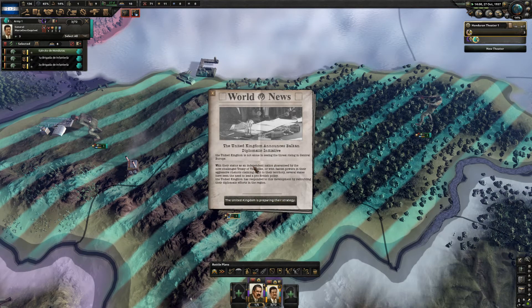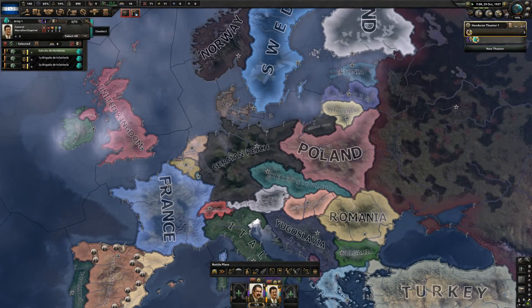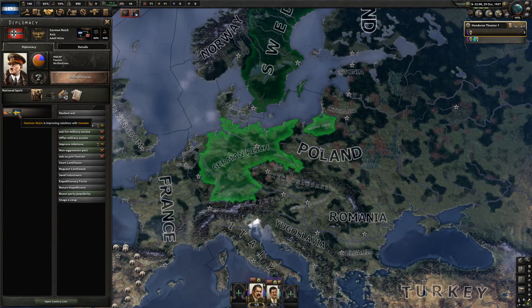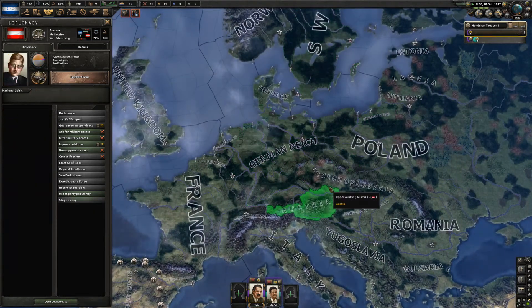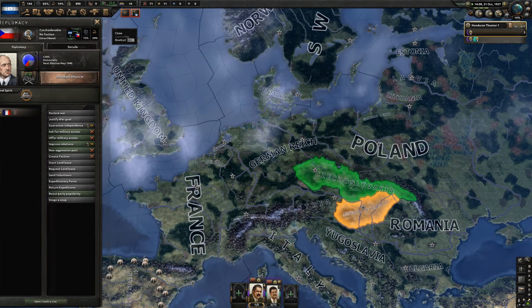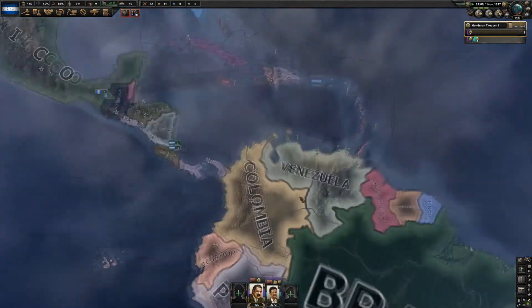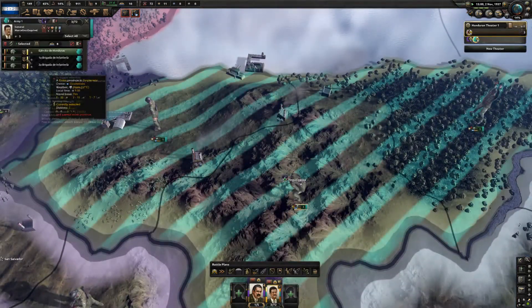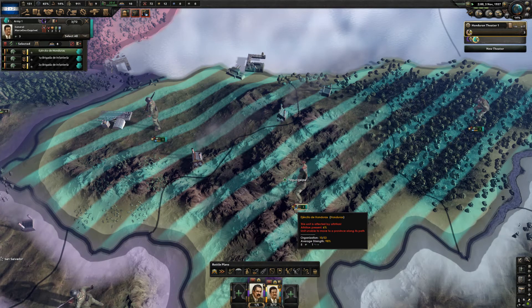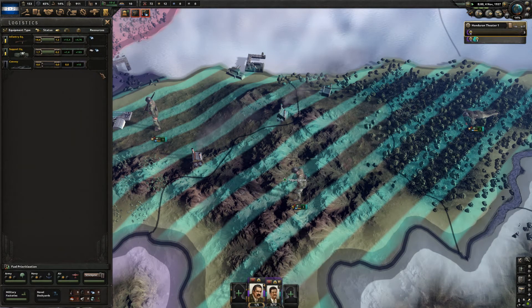The United Kingdom announces the Balkan diplomatic initiative — the UK is preparing their strategy. They're looking at what Germany is doing, but you can't march to Germany across the water. Unknown focus — improving relations with Sweden. Czechoslovakia is democratic — hasn't kicked off quite yet. Germany and Japan are sort of cooling their jets, but that's not going to last for long. Plenty of attrition but 93%, 93%, and 93% — plenty of equipment to spare.